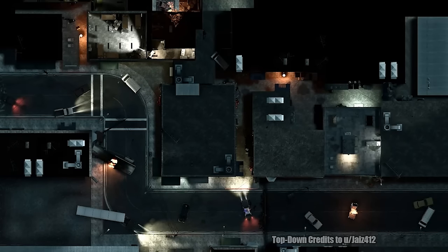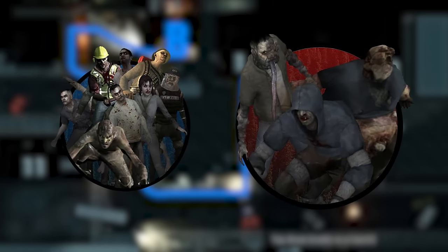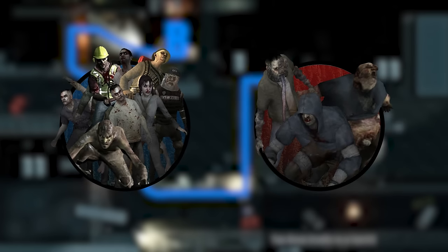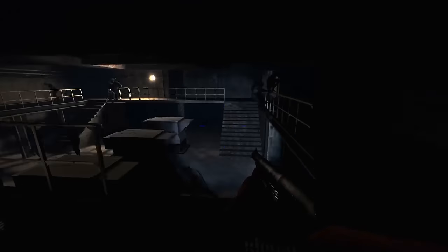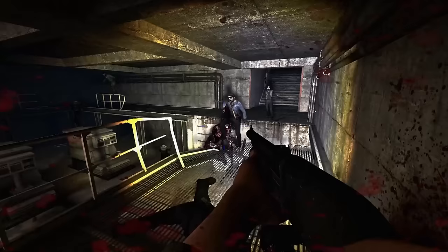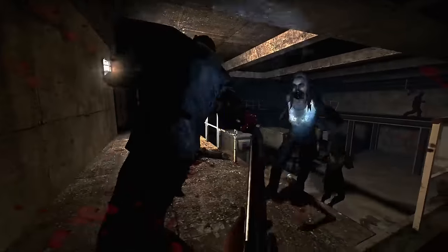In Left 4 Dead, your team is trying to get from point A to point B. What primarily attempts to stop you is waves of common infected and waves of three special infected. When a horde spawns and when the three special infected spawn are not dependent on each other — sometimes you'll deal with one then the other, sometimes both at the same time. A horde is not just zombies standing idly waiting; it's when all or most zombies on the map, plus newly spawned ones, rush to your team's location — always accompanied by an audio cue.